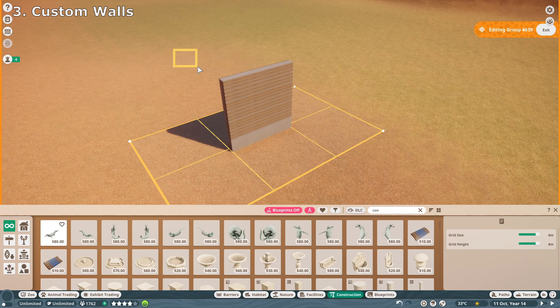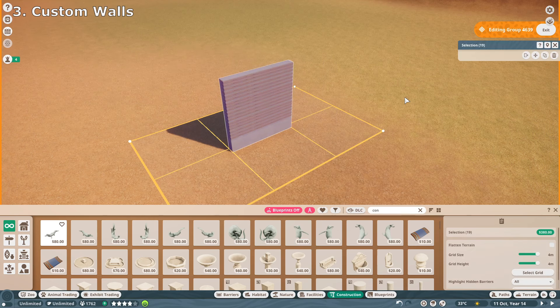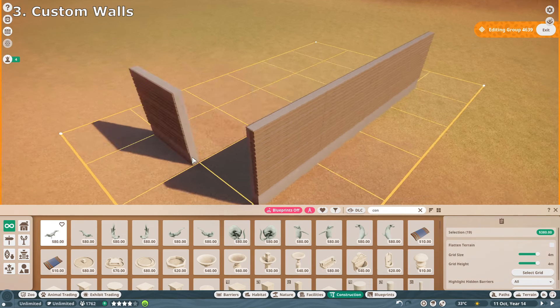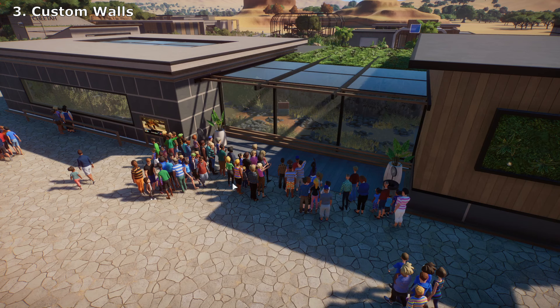Once you have created your wall, just press and hold the left mouse button, drag a little box, let go, and then you can duplicate it. You can just duplicate your custom wall and create custom buildings. Creating custom walls really brings habitats and hard shelters to life, like you can see in this habitat here.